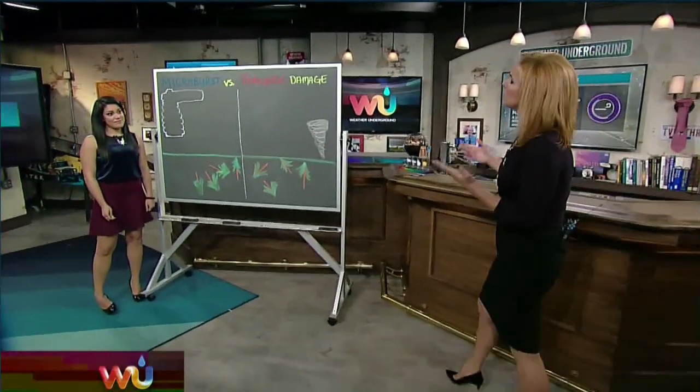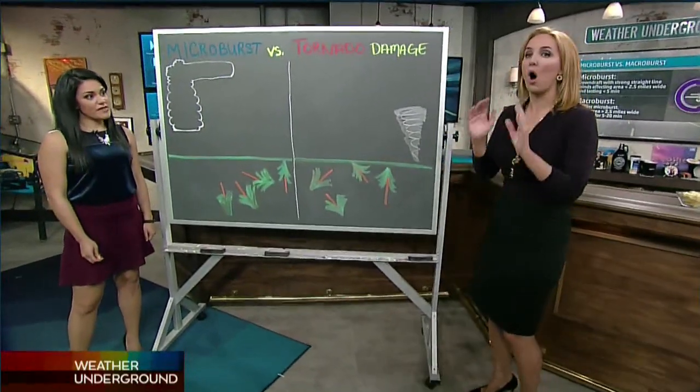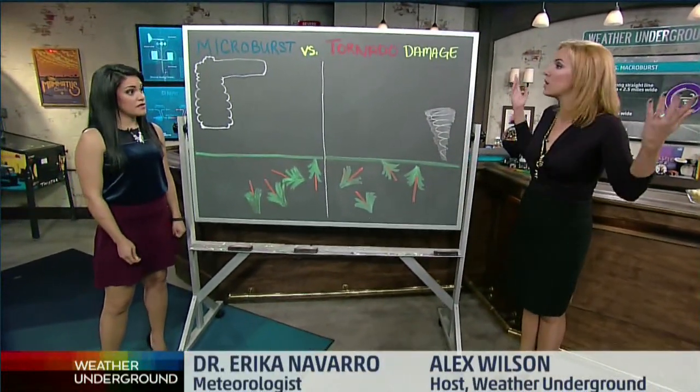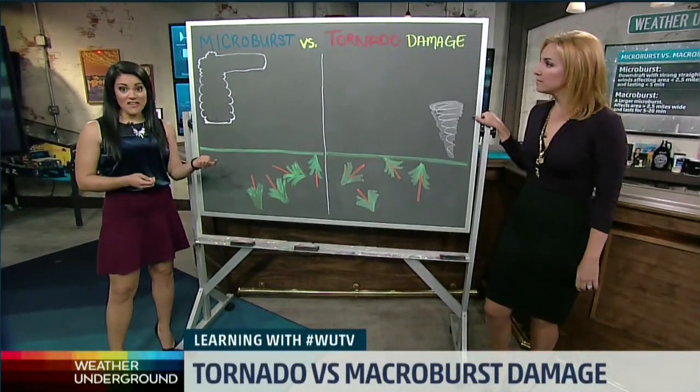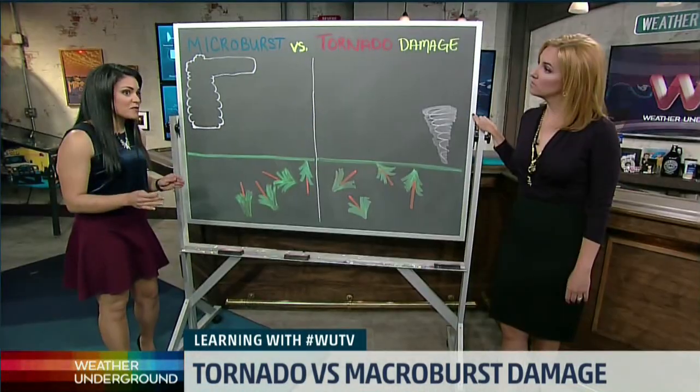How we know we had a macroburst or a microburst and how we know it wasn't a tornado — because a lot of people walk outside, see the damage, and say 'tornado,' right? But there's a way to find out. Straight-line wind damage can often be mistaken for tornado damage just based on the way the debris is lying, but there's a distinct difference between the two.